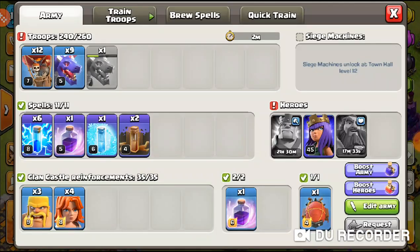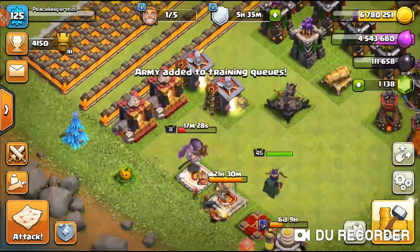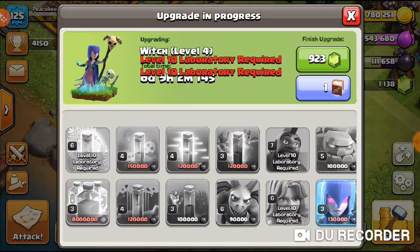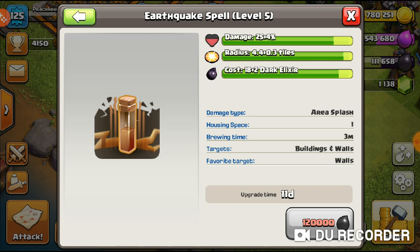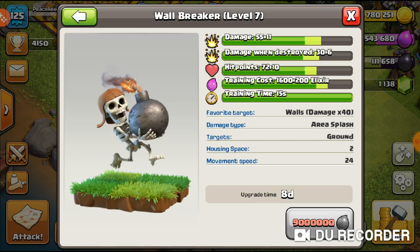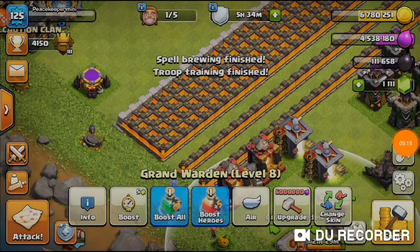Not great loot but the loot bonus helps — only 42% so low profit due to using 36 dark elixir on the two quake spells. I'm going to look in the laboratory to show what I want to upgrade. My lightning is already maxed but I want to get the quake to max level so it does a little more damage and I don't have to use as many lightning spells. Getting it to level 5 is 12,000 dark elixir. When the witches finish that'll probably be my next upgrade, and I'll do the wall breakers too.